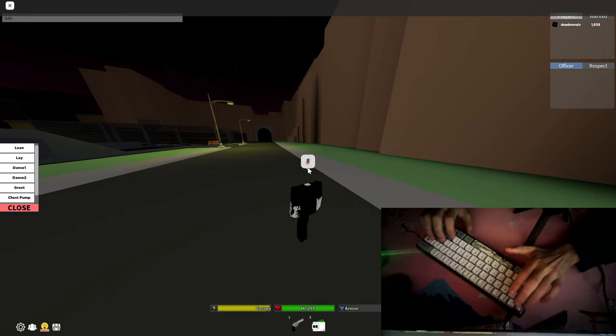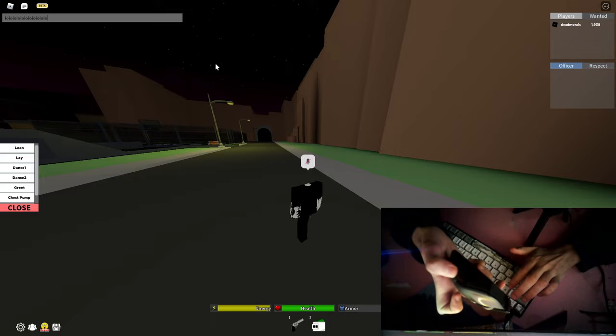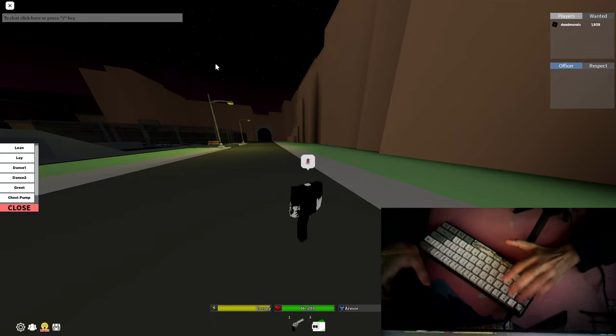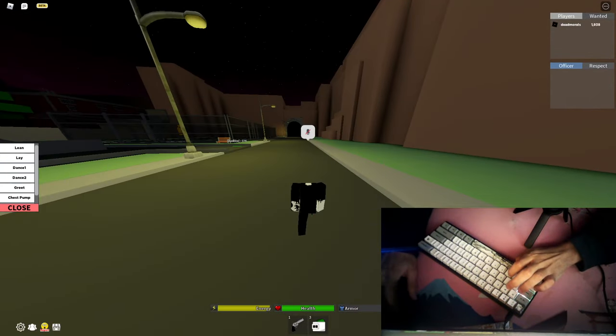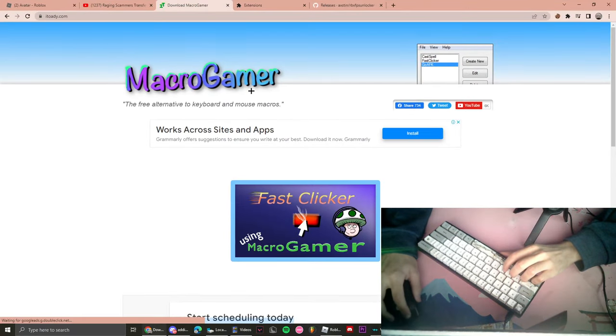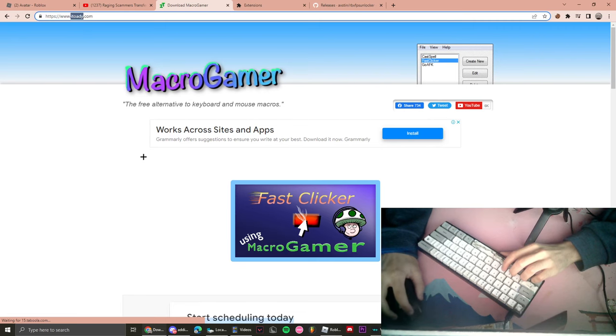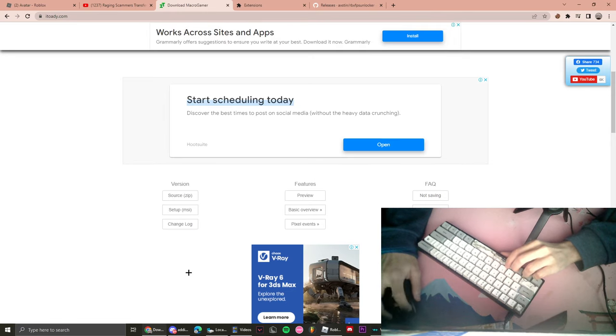If you don't have a macro, I'll be teaching you how to get one for free. We're gonna go to this website — I'll link it in the description. What you're gonna do is click 'Set Up MSI', agree to everything, press next, next, next. After that there's gonna be a message — just click yes. It's gonna take up your screen.